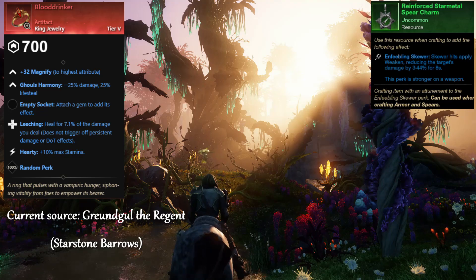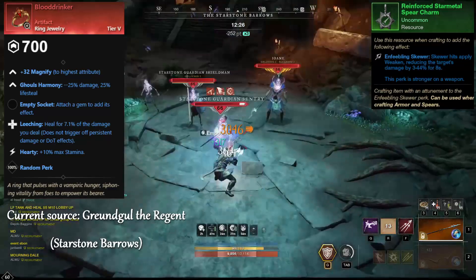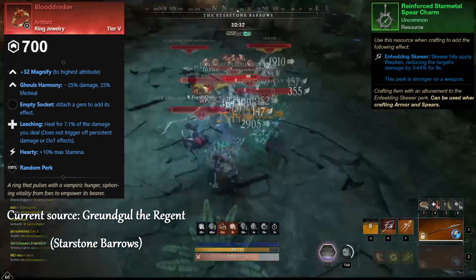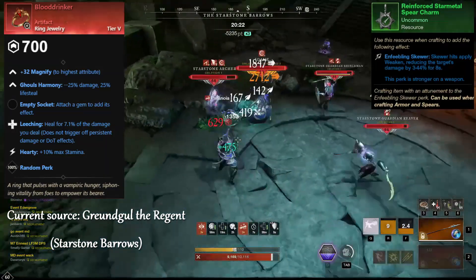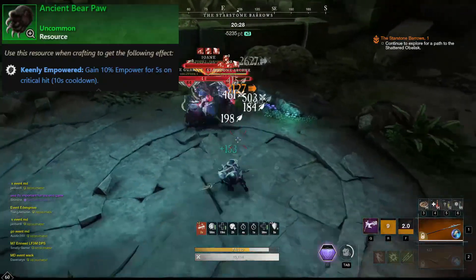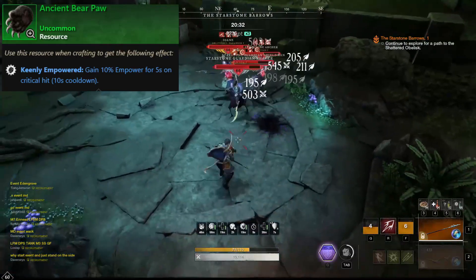Aside from Enfeebling Skewer, which is absolutely essential still, I can't say for sure which other perks I'll aim for on a Spear. Most of my favorites are actually getting nerfed — I'm talking Vicious, Keenly Empowered, Enchanted, and a handful of others. But I will say I'm looking at rolling Vicious or Enchanted for one perk, and Keenly Jagged or Empowered for the other. Notably, Keenly Empowered might have nice synergy with the new 350 dex perk that increases crit chance during empowerment.